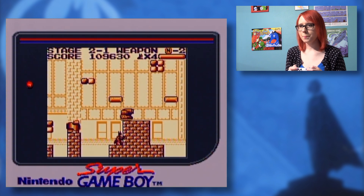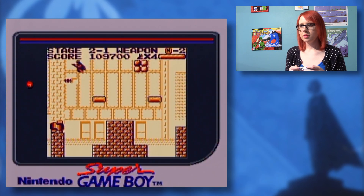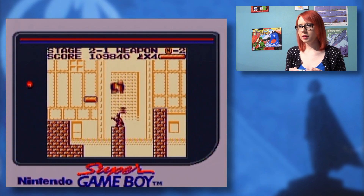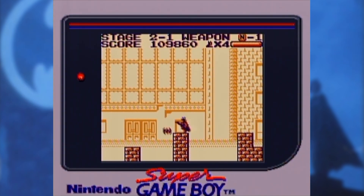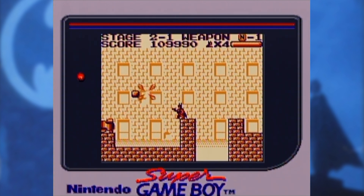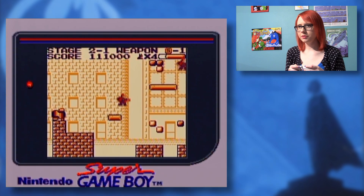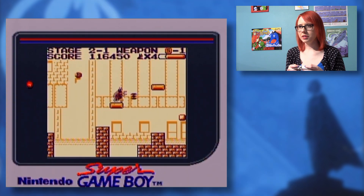I was gonna try to get those power ups. How do I get that? I was like, am I gonna kill myself getting that? Cause that would be stupid. I can't talk while those things are dropping. Did I catch a break with the falling things? I'm not gonna try to get that cause I don't want to die.